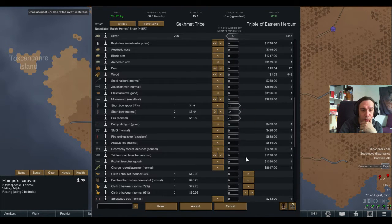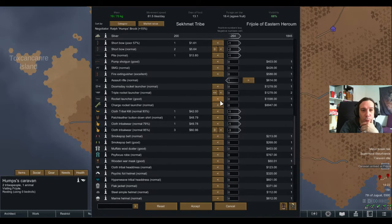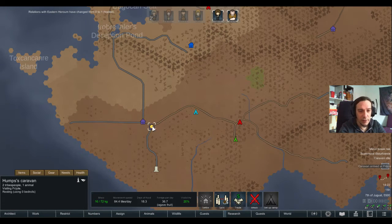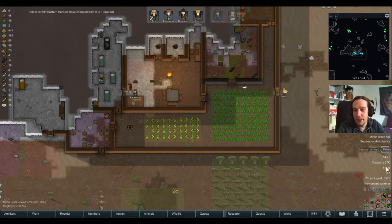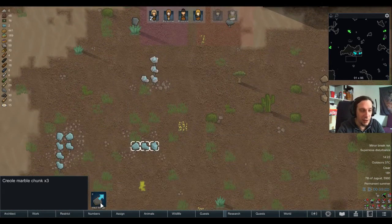Those bows are really not worth much, but I expected that. The clothes though are giving a lot more money. Oh my gosh — they have an assault rifle! We need the assault rifle. Take my pemmican — I'm gonna sell a lot of it. Oh, they have sheep too. Anyway, we can directly go home. We have a true weapon now. That was some good trade. Whenever I have an assault rifle in my colony I feel a lot safer already.